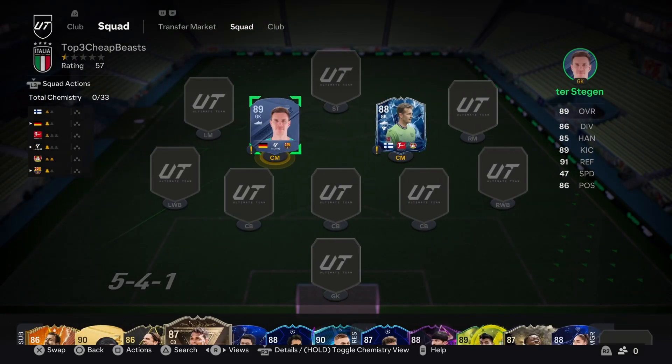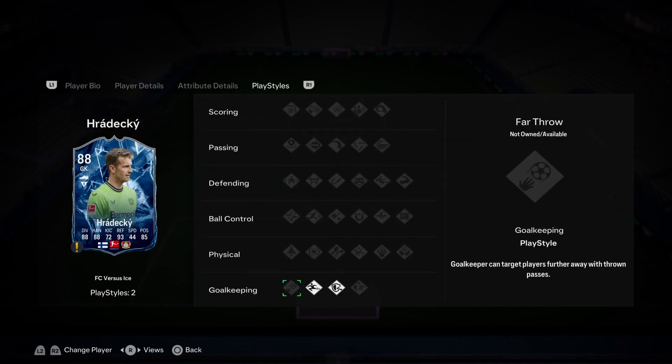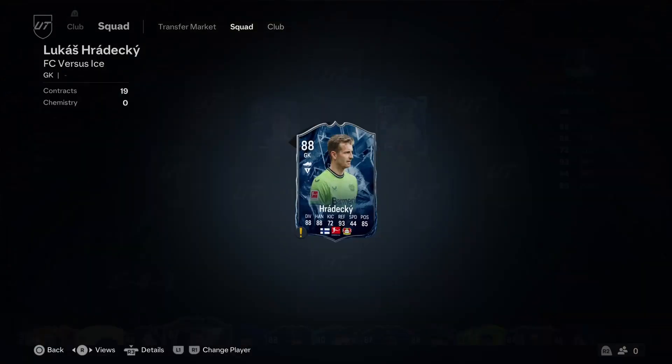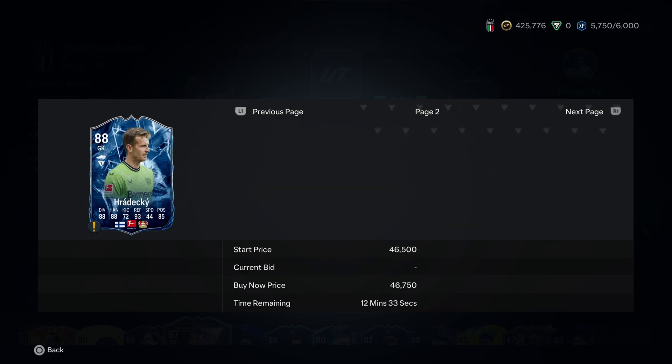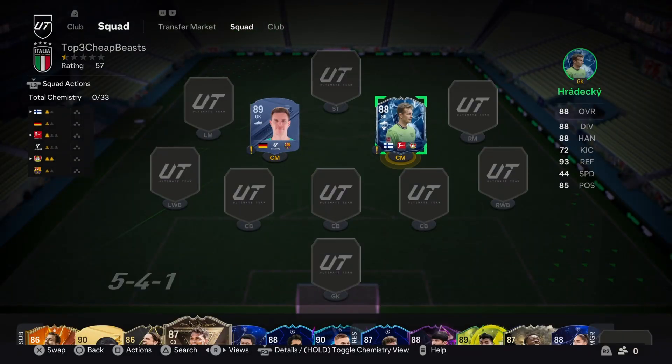Base Terstegen is great value at about $31k. The other honorable mention is Ice Hiradeki — this card is incredible. I have it untradeable with 35 matches on it, really impressive. 6'4", fills out the goal well, and also comes with Footwork and Cross-Claimer play styles, which is a common theme among these keepers. You can get it for under $40k. The Fire Hiradeki is probably also quite good, but the Ice one has been lights out. Either one is definitely a cheap beast.